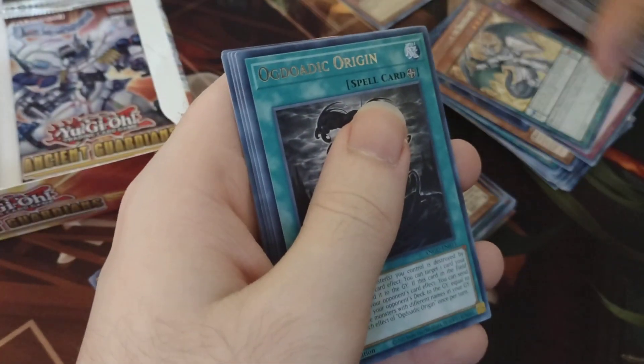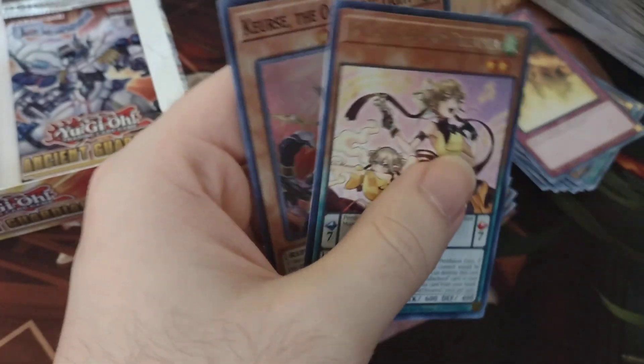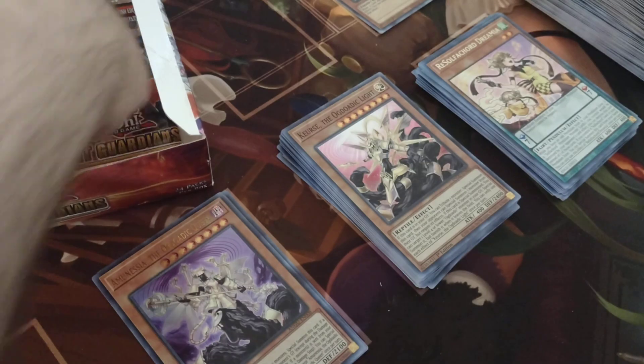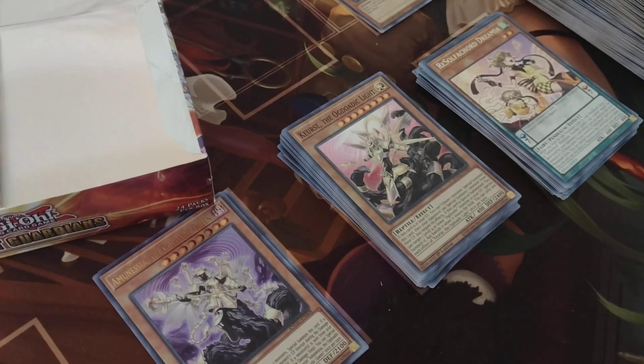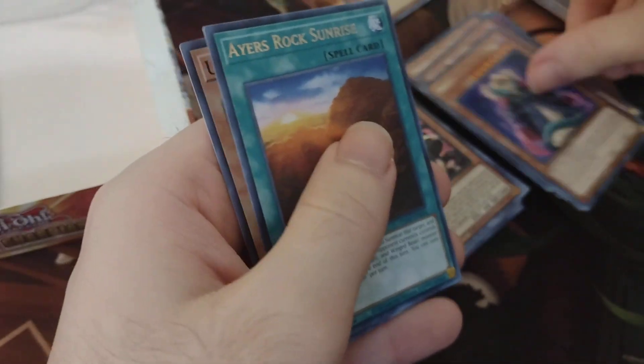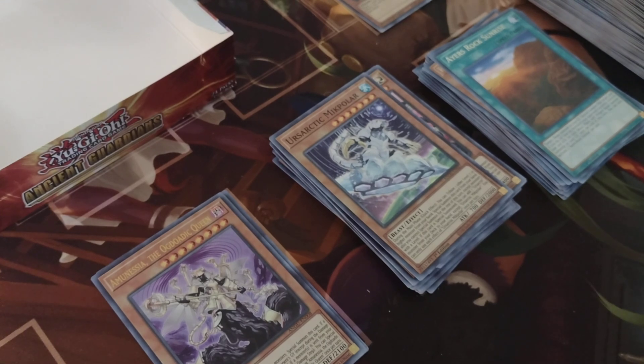Another Damage Equal Reptile. Another goddamn Luster Pendulum — I do believe that's the playset. Now we got our third Ogdoatic Origin — it's all coming at the end. Megapolar. Snake Deity. Dreamia. A second Kearse, Ogdoatic Lights. Second to last pack — this is with the bonus pack, by the way. Another Damage Equal Reptile. Another Venomenaga. The Rogue Guard of Calling. Another goddamn Skullmeister. Enomini. Aeris. Second Meek Polar. We haven't seen a single one of the Earth Arctic Synchros — I feel bad for anybody actually trying to play Earth Arctic.